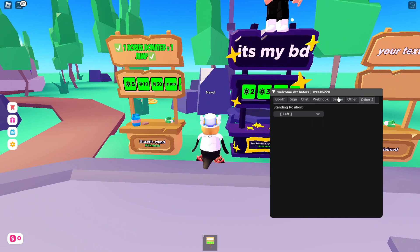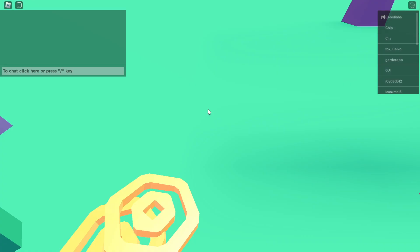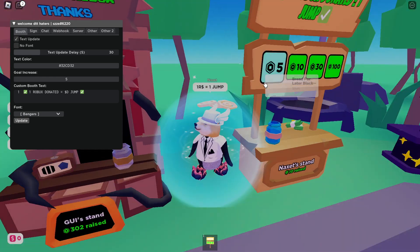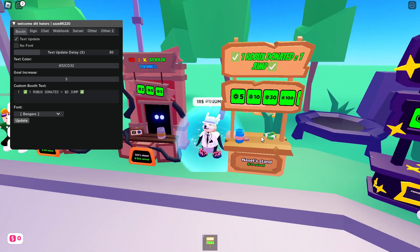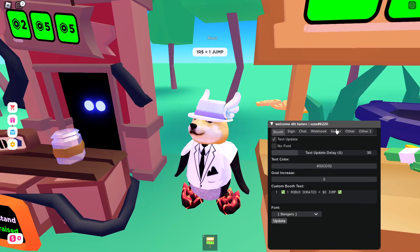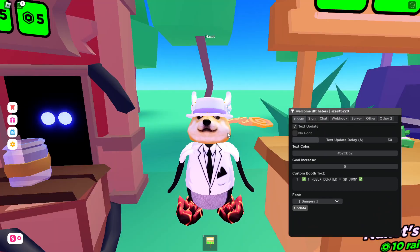If I hit server hop, it changes my server and automatically goes back to the stand, redoes all the text, and positions me to the left. This script will farm your Robux automatically if you just leave it running. You'll find it in the first link in the description — see you in the next video, bye!